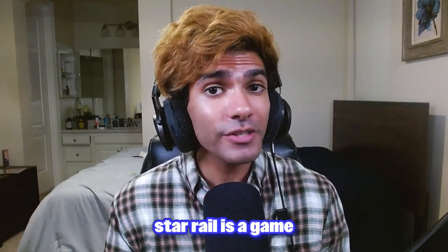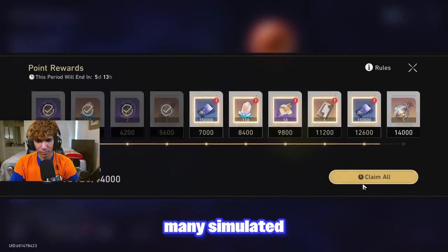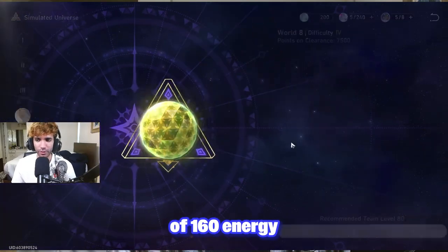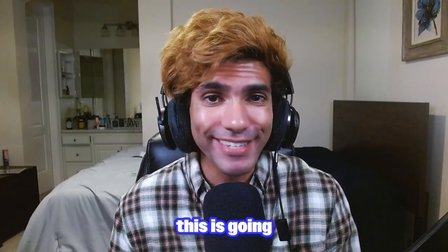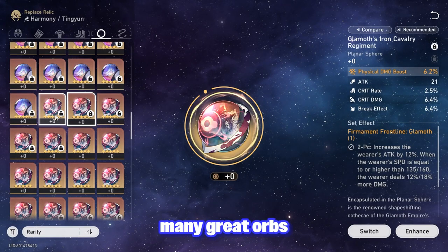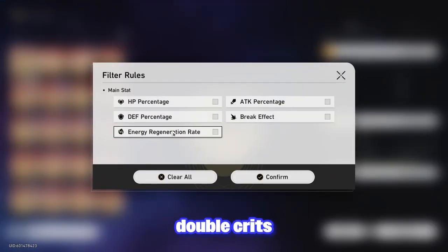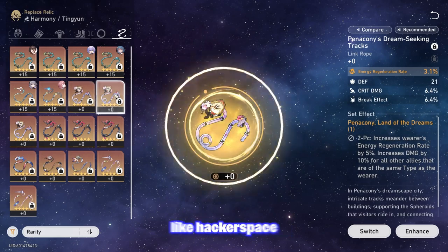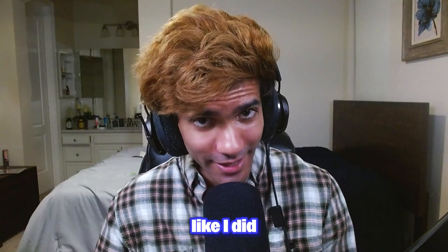Tip number five: Star Rail is a game you'll be playing for a long time if you want good relics, and you're going to get many simulated universe rewards. Each one gives you the equivalent of 160 energy in the form of simulated universe tokens, and over time this adds up. Look at my inventory — energy recharge ropes for every set, double crit and elemental damage orbs. The tip: don't get baited into farming great orbs and ropes manually, because you'll end up with amazing ones eventually through simulated universe.